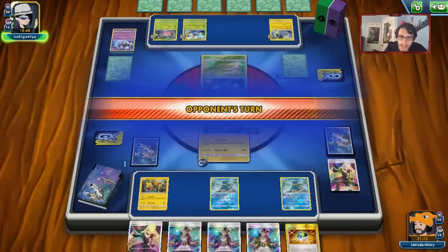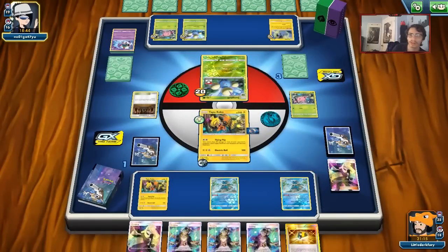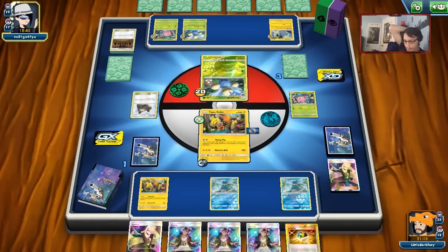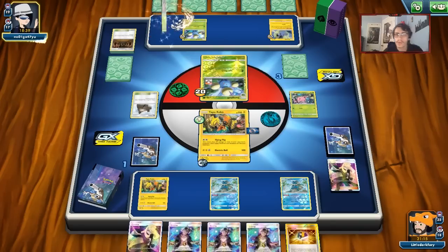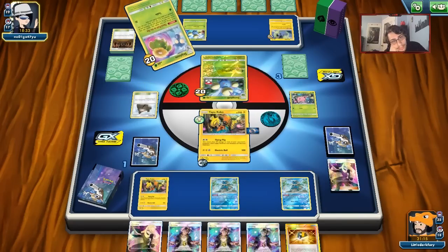Even if my opponent Guzmas a Frogadier, it doesn't really matter because we're still Flying Flip — I really don't think my opponent can win this. The only way out would be to knock out a Frogadier and bench Mew again. Even with the Sky Pillar, I don't think that matters. This game should be wrapped up — we just need to do Greninja twice and it's game over.